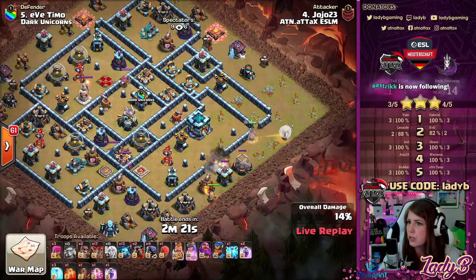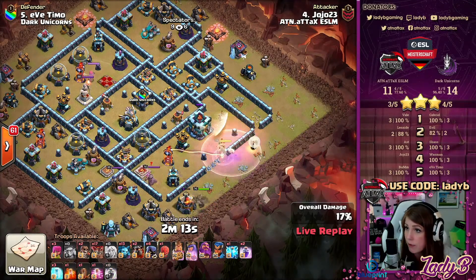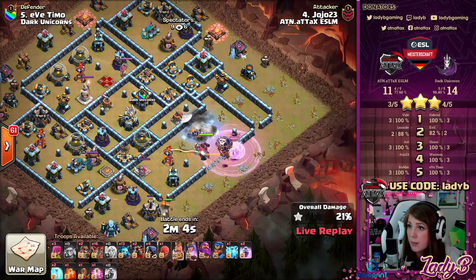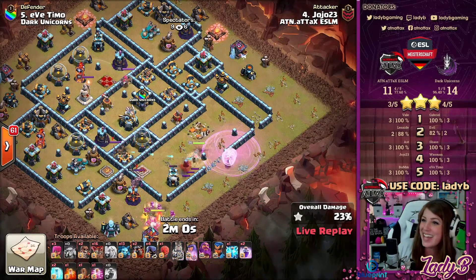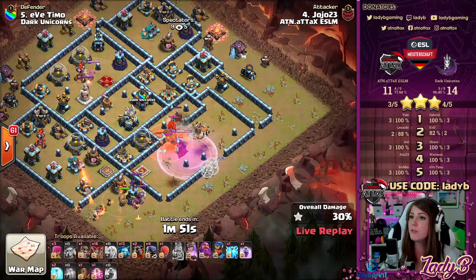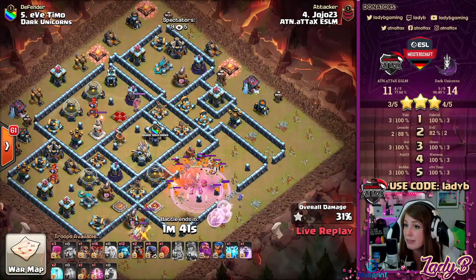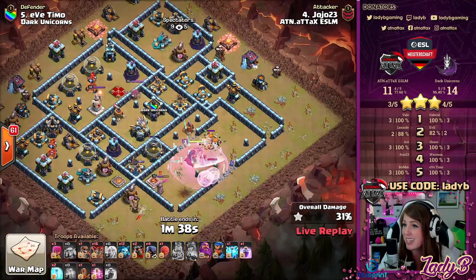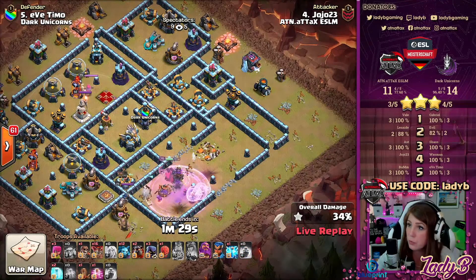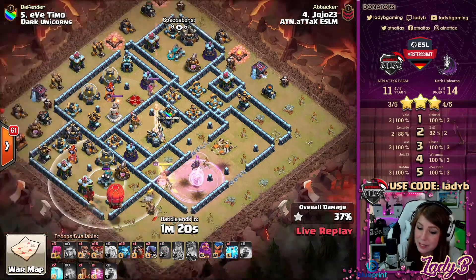The Queen's wall break is open, the King ensures she gets forced inside the base by working the funnel to push her into the Town Hall chamber. He freezes up the single-targeting Inferno to keep the Queen nice and safe. The Loon comes in at perfect timing to pick up that black bomb. The next wall break goes straight for the core where we can take on the Eagle Artillery. The Zap-quake and Royal Champion haven't even been used yet — the King struggles against the defending King and Royal Champ, so the Queen will have to pick up some of this. Headhunters come in and make quick work.